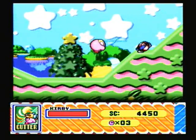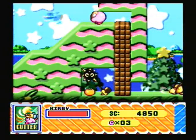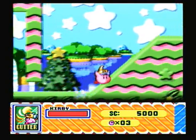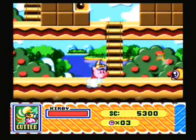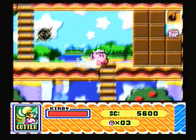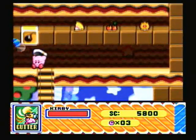I'm using the Cutter ability now. We actually could have used this ability in Spring Breeze, but I chose not to. Cutter is honestly not my favorite power-up — it's probably not even close — but there are a few cool moves. That move is actually kind of like Kirby's B-Up move in Super Smash Bros, where he kind of goes in the air with the Final Cutter. It can be very helpful.